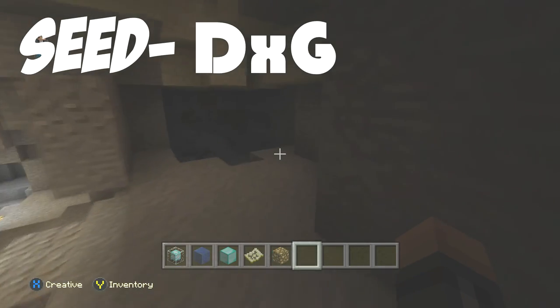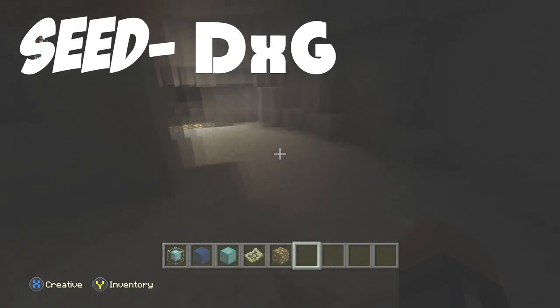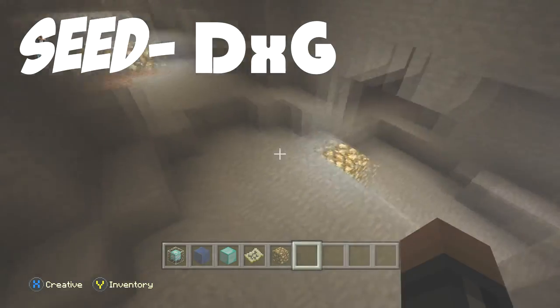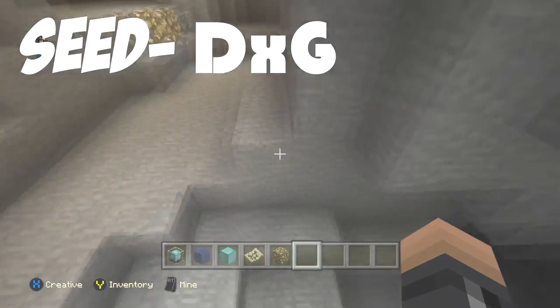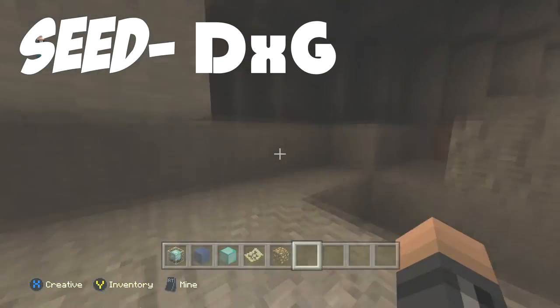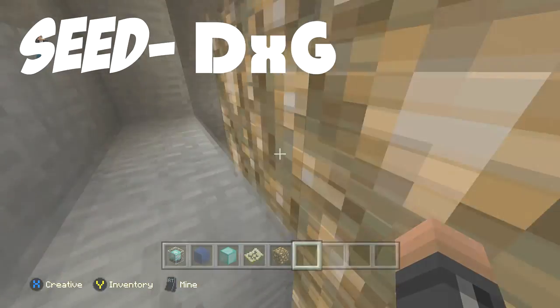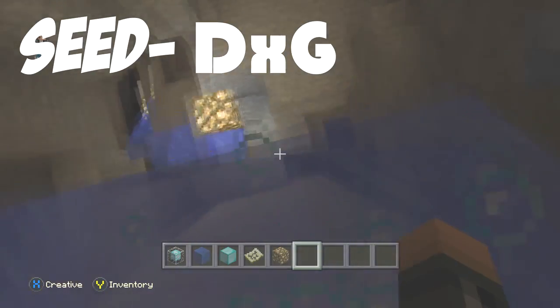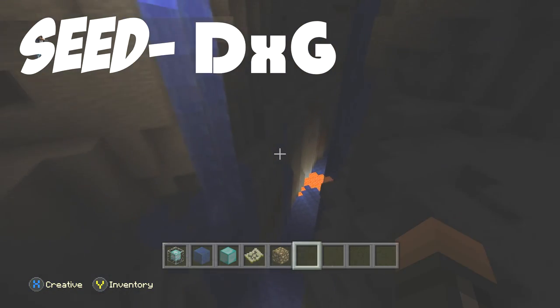If you come over here and go down this way, it's just another cave. But here's the ravine — I went a different way by accident and got a little lost. But trust me, there's a ravine somewhere. Found it, right over here — an underground huge ravine. Looks awesome.